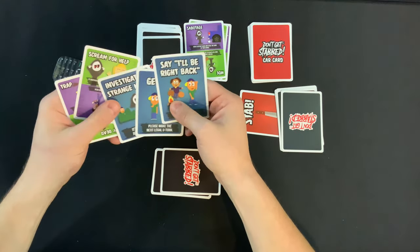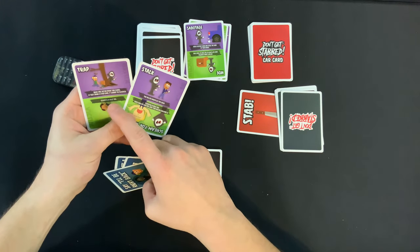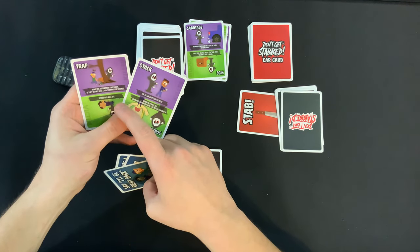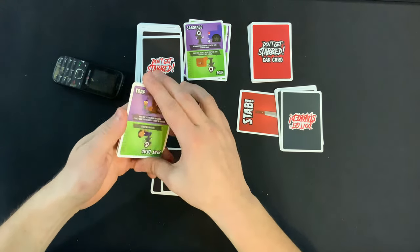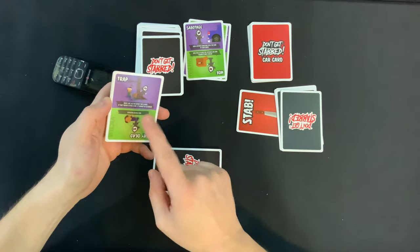Say 'I'll be right back' — not going to help. What do we got? The killer shuffles the deck. Make one victim draw two cards — if they draw a stab card, it cannot be blocked. Wow. This player is pretty close to dead. I think I hold on to that.